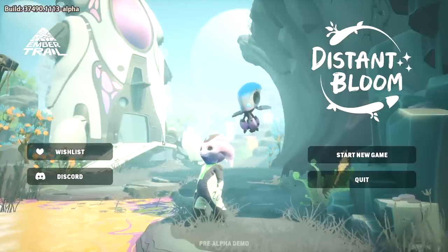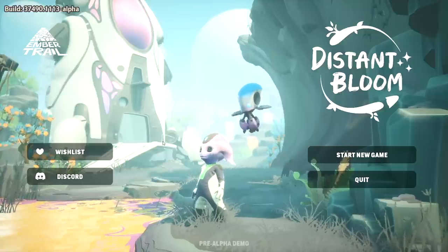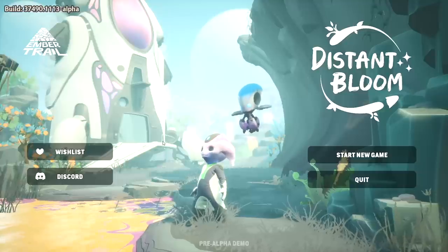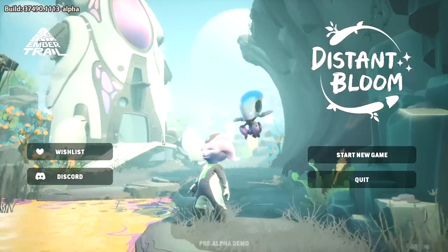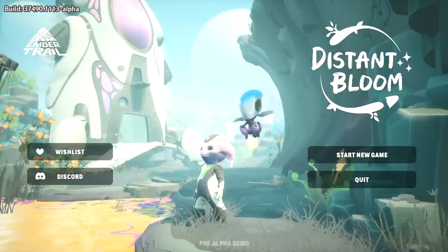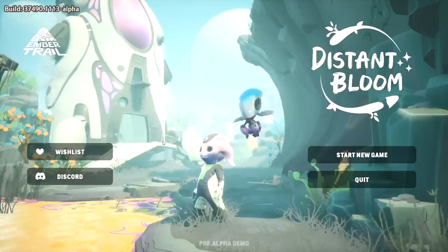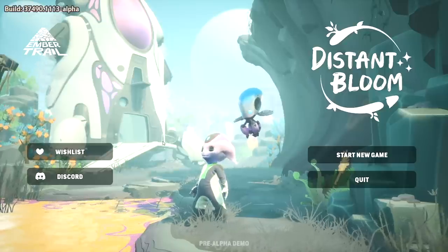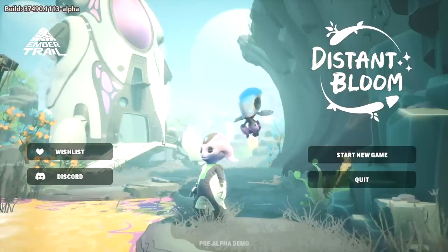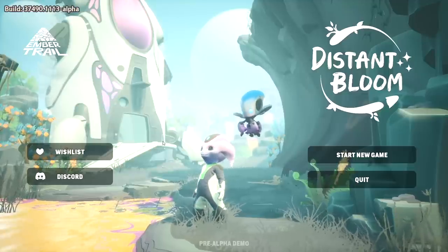You don't have to deal with combat or monsters. You can just plant your little alien flowers without having to worry about randomly being attacked by a xenomorph. Just sit back and explore your new planet, build a new village for your alien species. Restore the biomes around you using the power of plants.